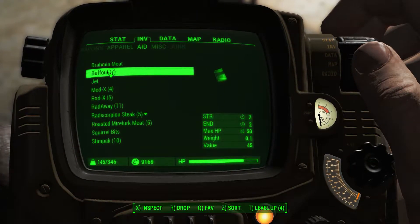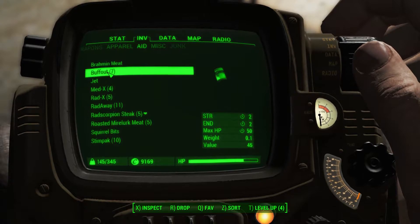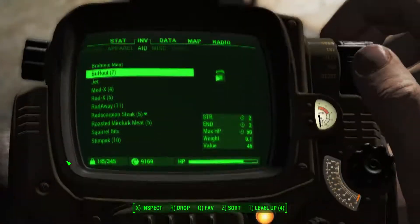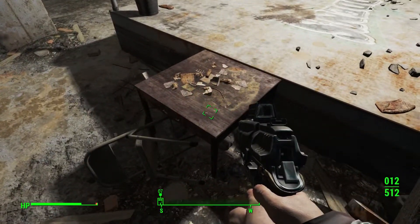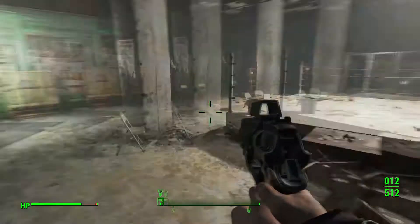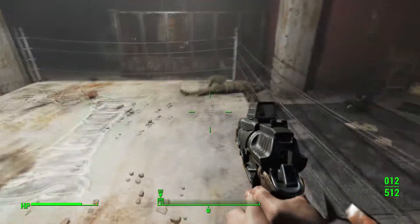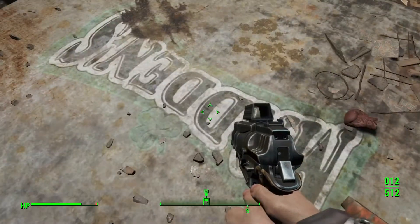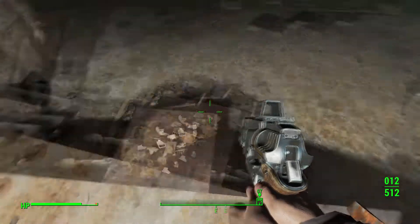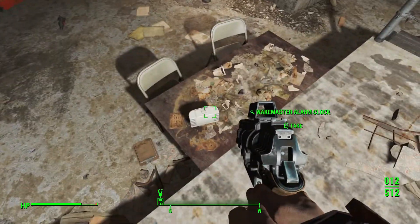Maybe one of these days I'll use Buff Out — I don't know what does Buff Out do? It ups our max hit points and boosts our strength and endurance by two. Okay, could come in handy at some point. Nuka Cola. So this is it, this is the whole place — I guess just adding some flavor to the Commonwealth. I'll take the alarm clock. Okay, there's no other rooms or stairs or anything — I believe this is it.